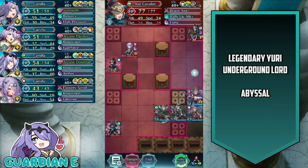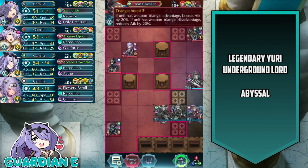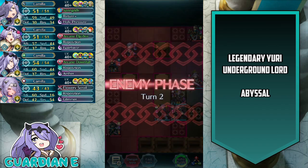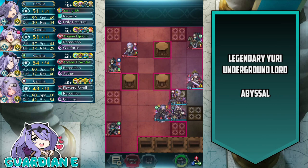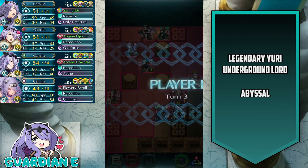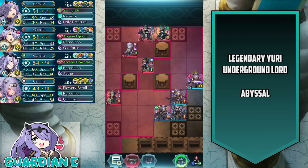We're going to allow New Year's Camilla to shift up and take on the axe cavalier, who has color disadvantage as well as triangle adept, so they're going to do no damage — that just helps charge Camilla's Galeforce. We're going to shift Ninja Camilla up to provide support for Vanilla Camilla and stay out of danger range, but just close enough to capitalize on the following turn.